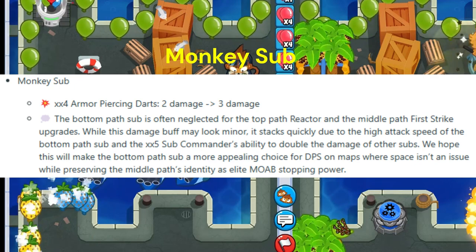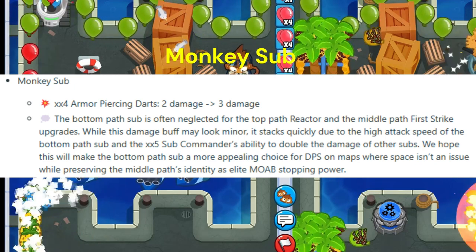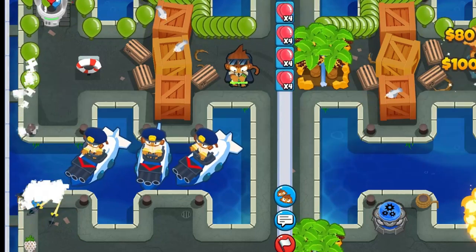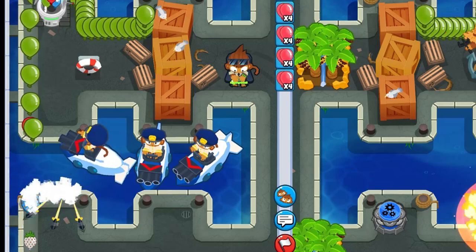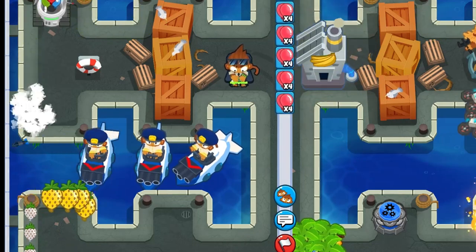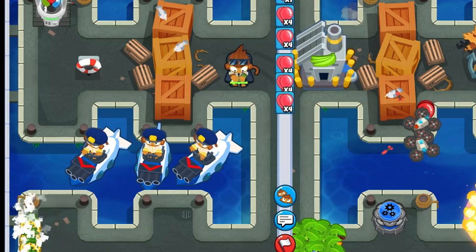Number 2: Monkey Sub Bottom Path. XX4 Armor Piercing Darts increased from plus 2 damage to plus 3 damage. Although it's just 1 damage increase, it is actually a 50% increase. With Sub Commander buff, this gives each XX4 sub an additional 2 damage. Maybe we will see some late game sub strats.